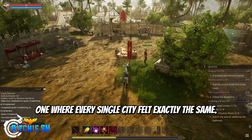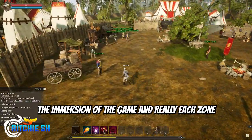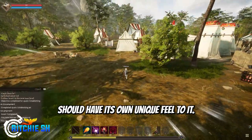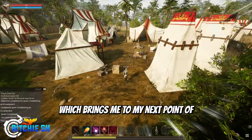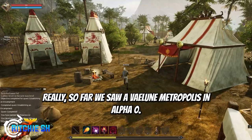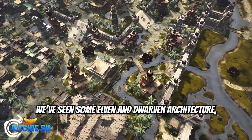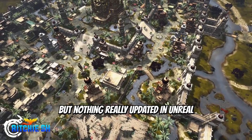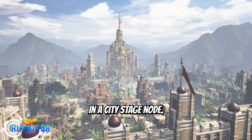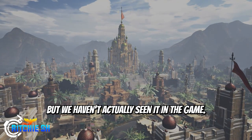We don't want a New World Day 1 situation where every single city felt exactly the same — that's something that can really break the immersion of the game, and each zone with development potential should have its own unique feel. Which brings me to also wanting to see a variety of architecture. So far we saw a Valoon Metropolis in Alpha 0, we've seen a lot of human architecture, some elven and dwarven architecture, but nothing really updated in Unreal Engine 5 and nothing coming together in a city stage node. We've seen a lot of concept art of how it should look, but we haven't actually seen it in the game.